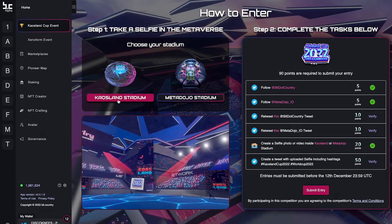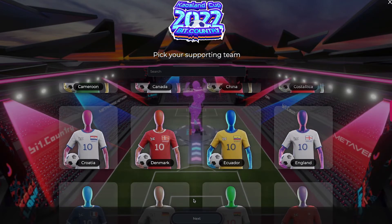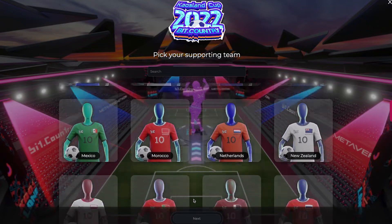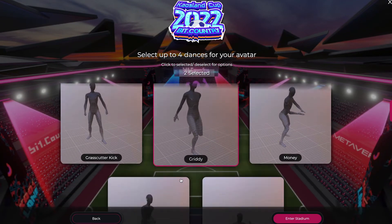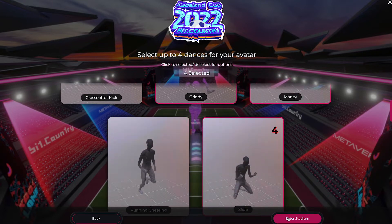Click to enter the stadium. Before we go any further, you need to select which team you would like to represent. There are 43 teams in the Chaos Land Cup that you can choose from. Your avatar will be spawned into the stadium in these wearables. Select up to four emotes for your avatar, then click to enter the stadium.